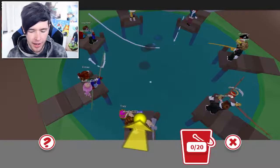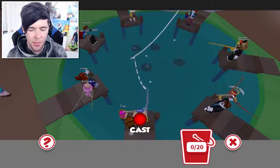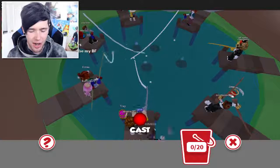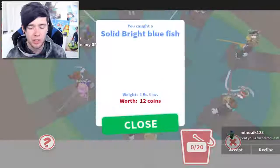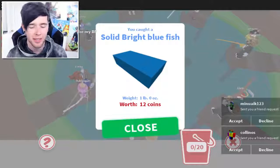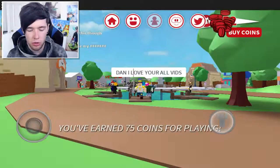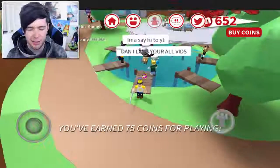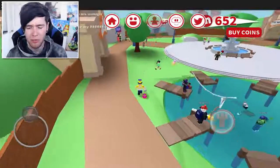Let's try out some fishing. Is it going to let me do it? It is! You just click and drag as you would on MeepCity on PC, and I've missed — look, I'm even bad on here. No matter what the device, I absolutely suck at fishing on MeepCity. We did get a solid bright blue fish though. Okay, we've got all 20 of our fish — I gained 75 coins.